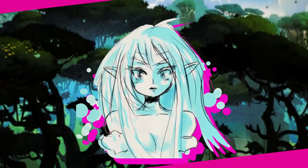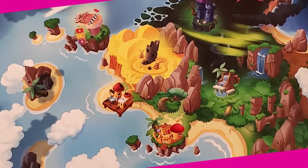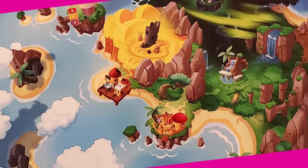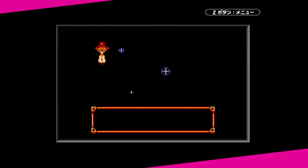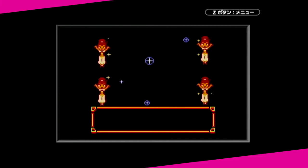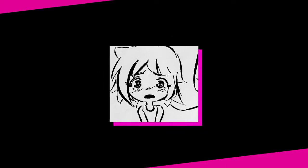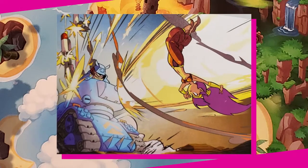The general plot of the Shantae series is that, in the past, guardian genies fought to defend Sequinland against the forces of evil. The genies eventually settled down with humans and gave birth to half-genie daughters. However, the genies were eventually forced to depart from Sequinland, severing all contact with the human race and leaving their daughters behind. These half-genie daughters would grow up to take up their mantle, becoming the new defenders of Sequinland.